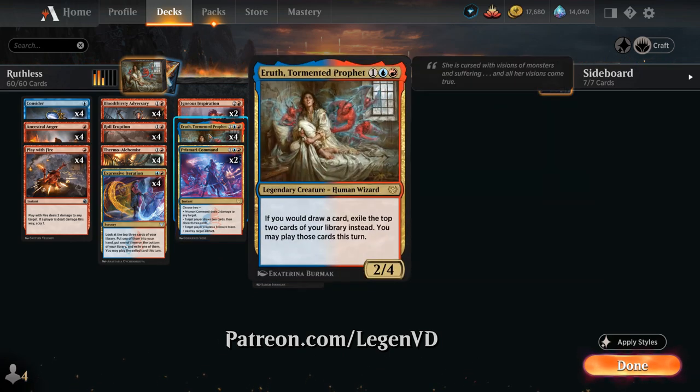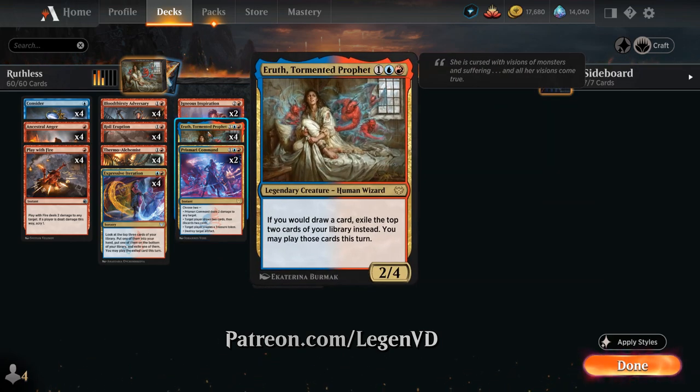Most notably we're playing with Aerith Tormented Prophet, the 3-mana 2/4 Legendary Human Wizard. It says if we would draw a card, exile the top two cards of our library instead and we may play those cards this turn. So an incredibly powerful effect which essentially doubles up our card draw, although it does come with a few deck building restrictions.